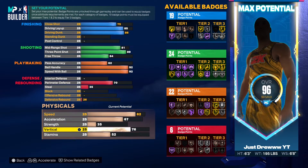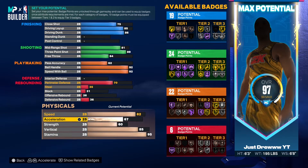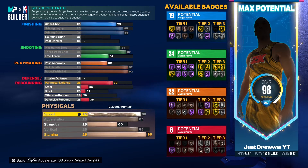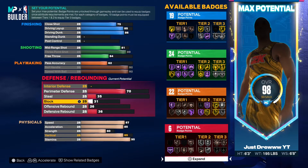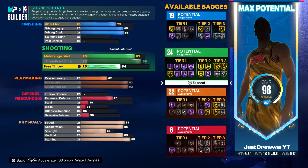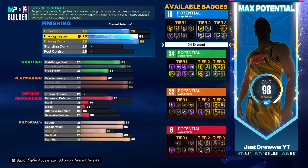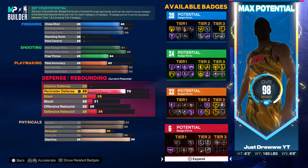Perimeter defense I put up to 70 just so he's not a cone on defense. 92 ball handling, 92 speed with ball, 95 stamina, 85 vertical just for the contact dunks and small contact dunks. Then I put the speed and acceleration up — I'm not going to max them all the way because it'll take too many attributes. I go with 87 speed and I put the close shot up to 80 just so I'm not a total bot with the close shot.